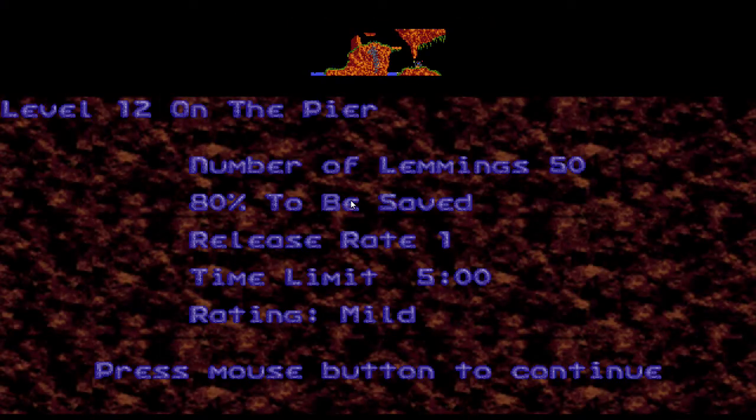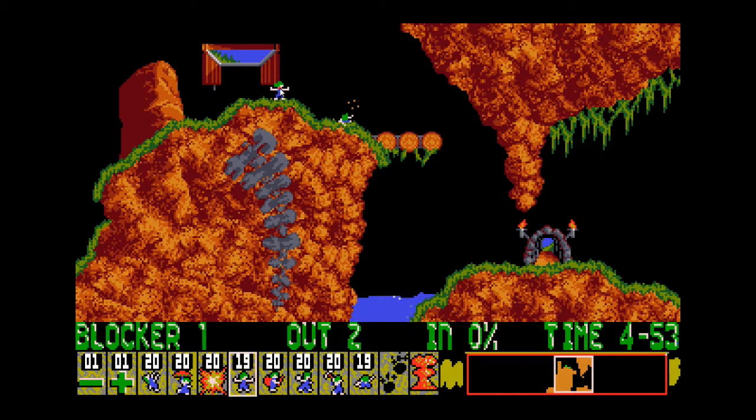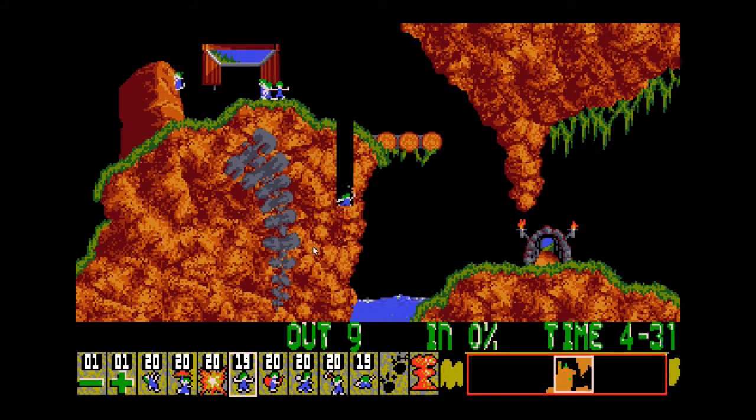Level 12 — On the Pier. 50 lemmings, I've got to save 40, so the number to be saved is slowly creeping up. Just then there was only one lemming because it was taking a long time for the second lemming to come out.